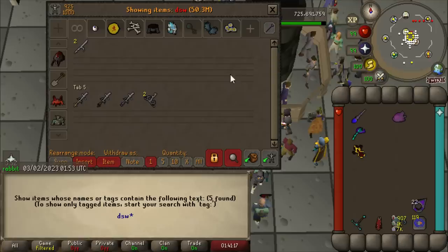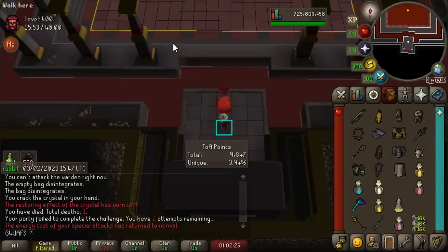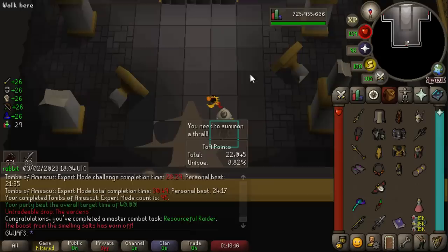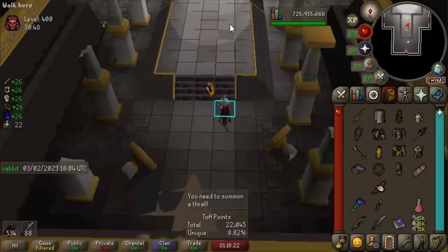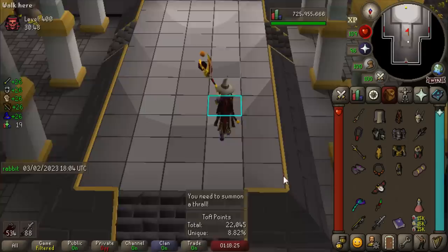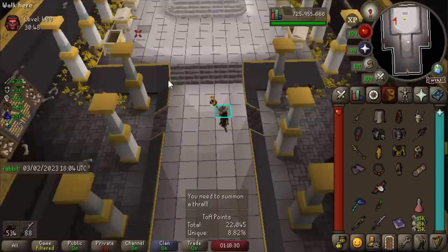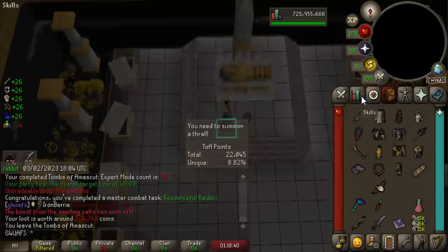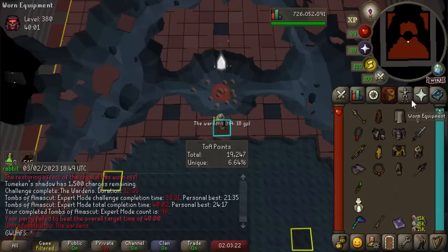I decided to grind some 400 TOA. I got all the way to Wardens — the run was going beautifully — but it was the last Red Skull phase and the world lagged, so I died. Also completed the Resourceful Raider Master combat achievement. Starting to get back into 400 TOA runs despite being a little mad about the lag death. Almost 9% unique percentage chance — that is ridiculous. No purple, but hopefully running these 400s will get me one. One of the items we need for Bingo is a Lightbearer, so this is probably the only time I'll ever actually hope to get one.